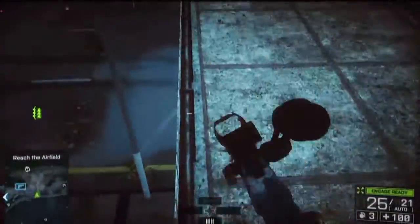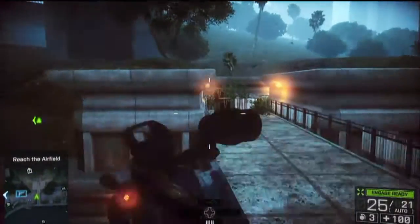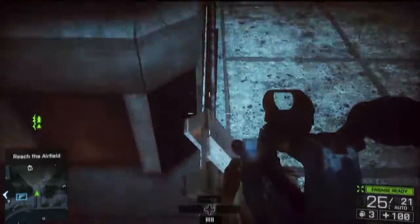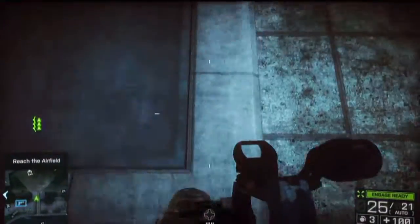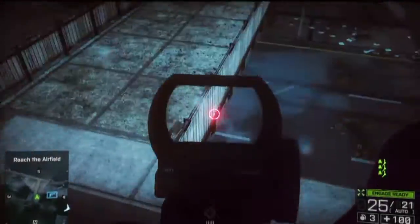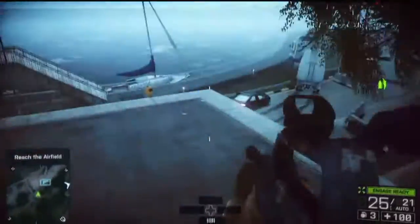As y'all progress through the level, you'll come to an area where there's an overhang going across the road. Simply run up the stairs, jump onto the railing as seen in the video, and as you make towards the end of the railing you should feel some barriers where you can run and jump and pull yourself up onto the roof as seen. Do know this was found by myself, Hate Not Video Games TV.